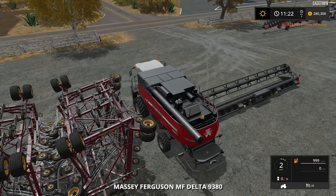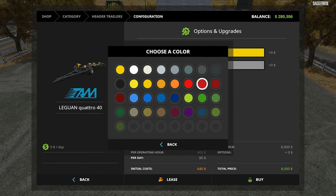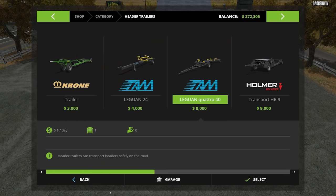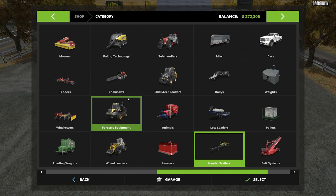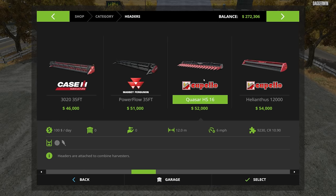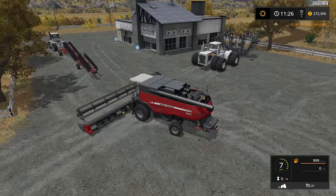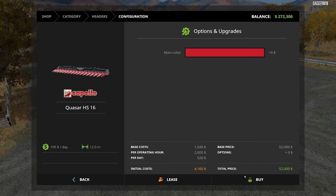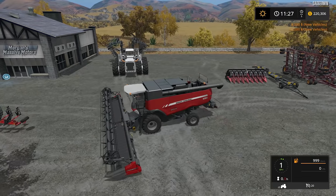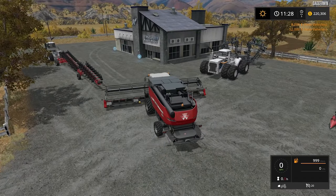We also need a header trailer — we need to buy two headers actually. I don't think Massey Ferguson make their own corn header, so it would have to be the Capello, which is quite expensive. We've blocked the dealer area again, but the fields are big so we should be able to get some money in fast. I really don't know if we're going to do much with the animals on this map — I think we'll focus on the crops, because they need a lot of work.